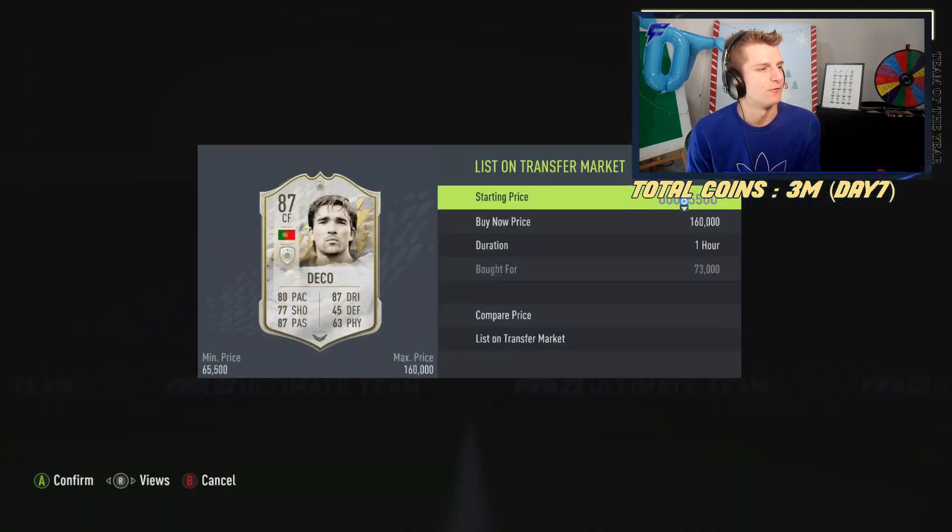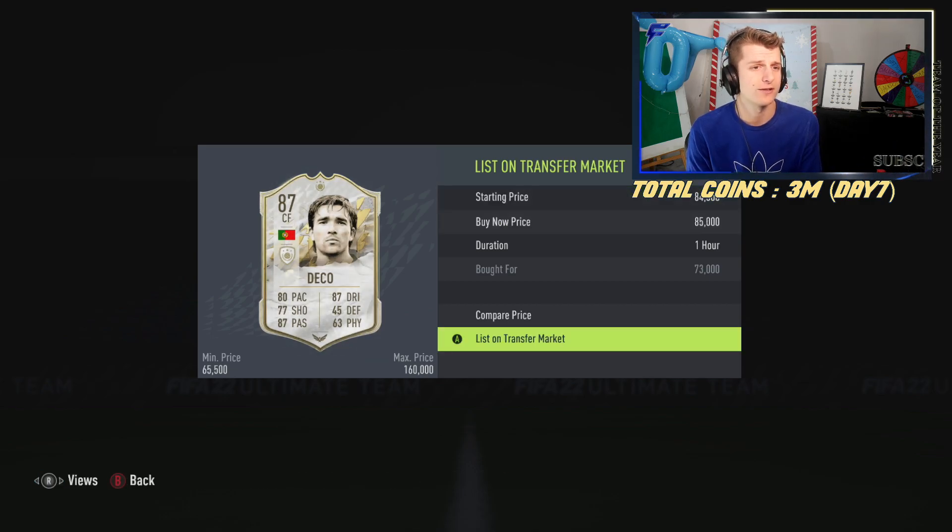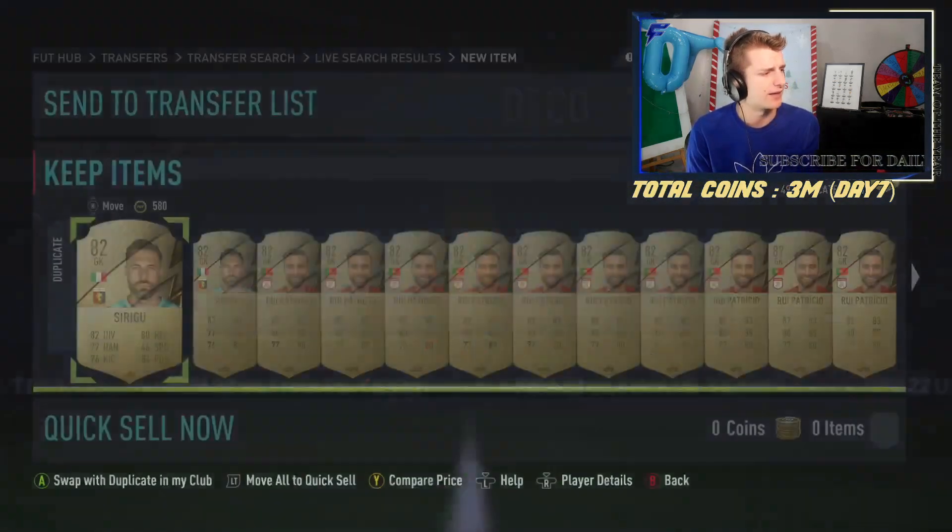And that is a Deco bought for 73k, going up for 85k. That's a 12k difference with a 4k tax and a nice 8k profit after tax.